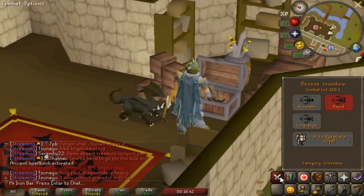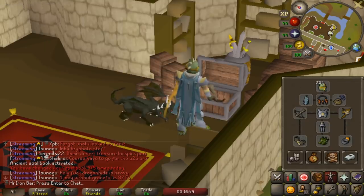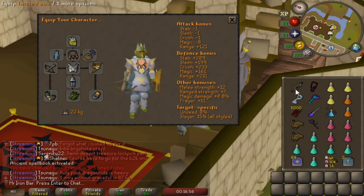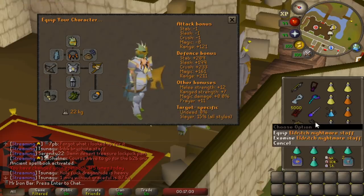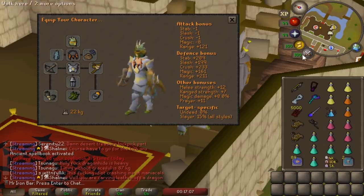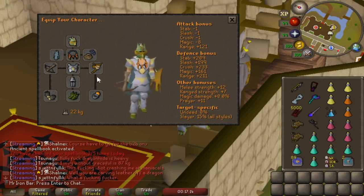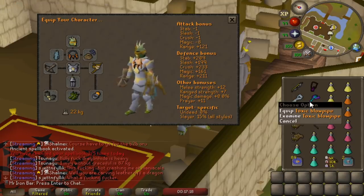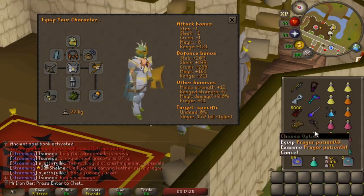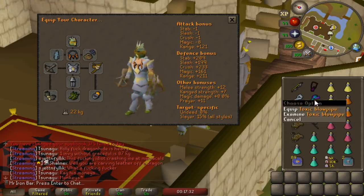The Elder Staff can get you so much prayer back and you can't use something like an SGS to get your prayer back there, so it might help me out a ton for the Armadyl pet grind. Setup is pretty much the same, just going team-only setup now. This staff should get me more prayer back - before I only used Blowpipe specs, now I can switch between Blowpipe specs and Nightmare Staff specs. If I have a lot of food and just need to blow through minions, I'll use the Nightmare Staff spec to get prayer back instead.